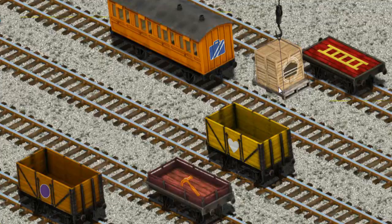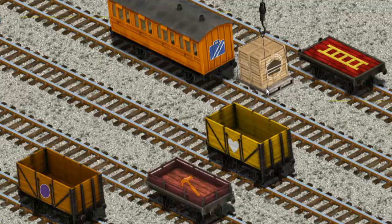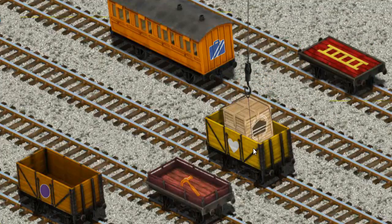Now the cargo must be loaded. Show Cranky where the yellow cargo car with a white heart is. There you go.